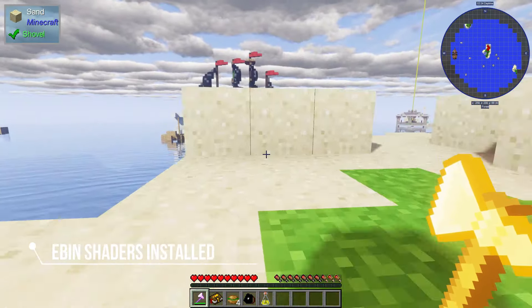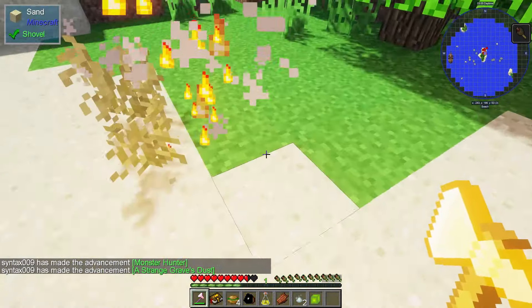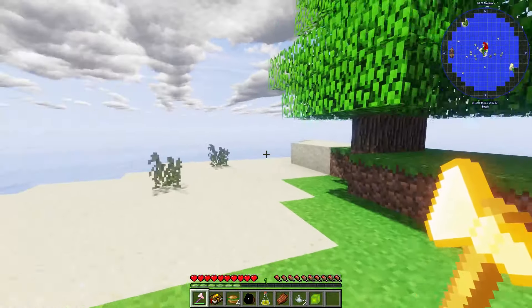We got our first visitor. You have to stay back — you look like you've got a really nasty sword. Okay, you can die now. There we go. Cool — we got Monster Hunter and a great desk drop. As you can see, this modpack adds a whole bunch of different mobs to the game.